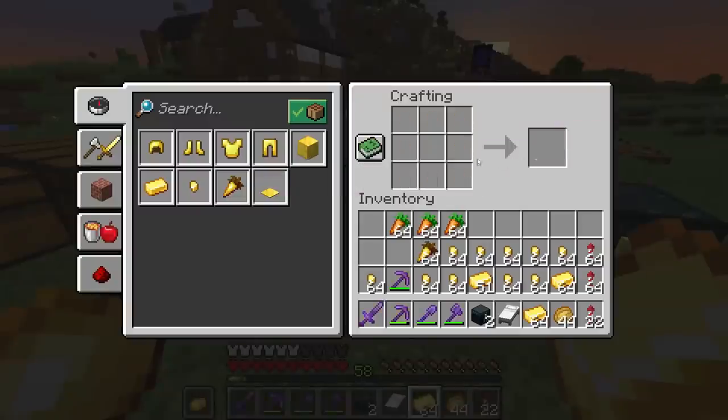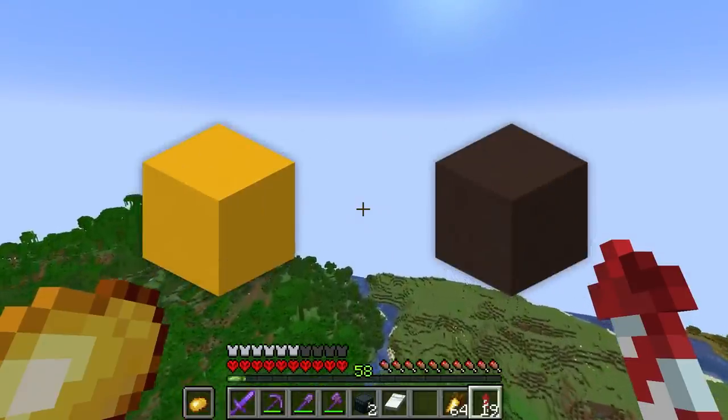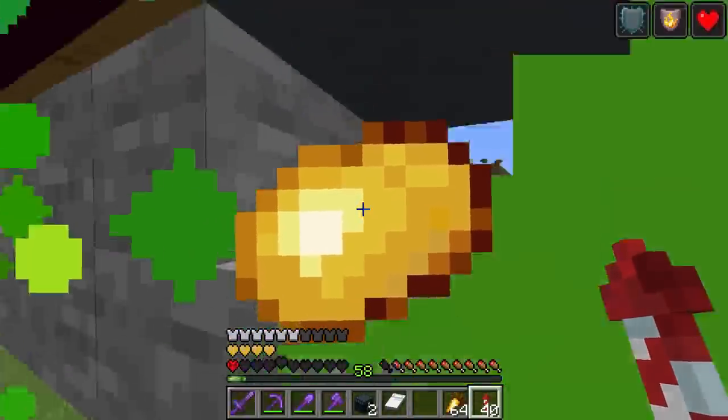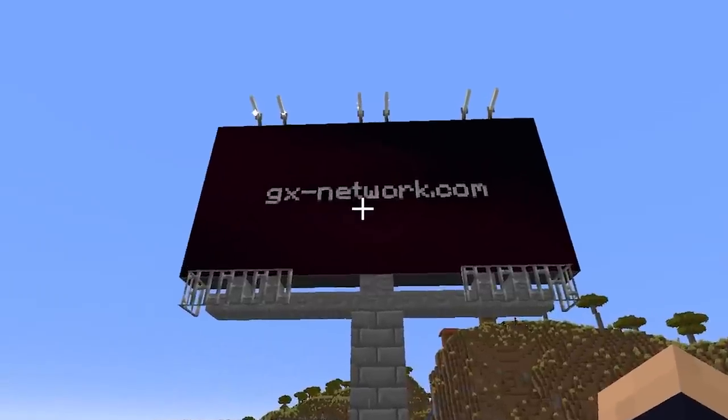So to start off, I made some golden carrots and started searching for a Mesa biome to get the blocks we need for the giant chest. Um, that's not the Mesa biome.